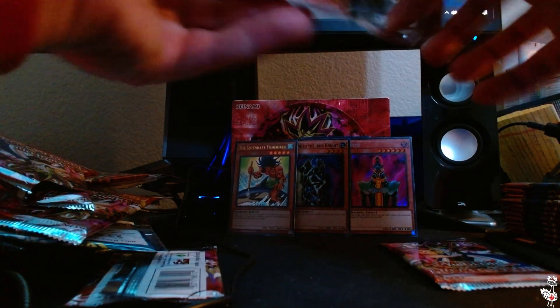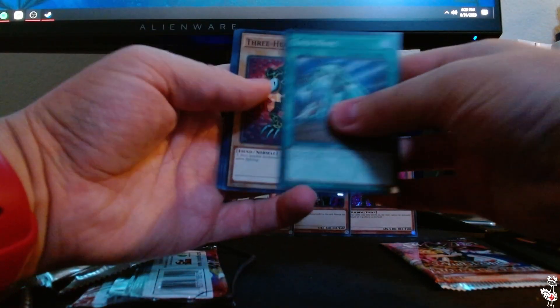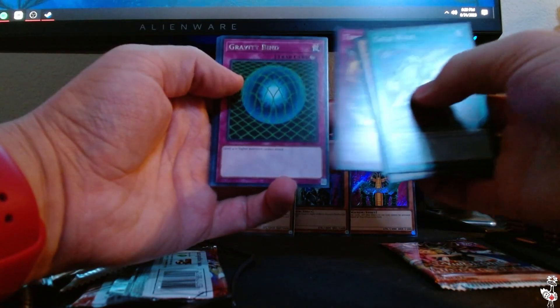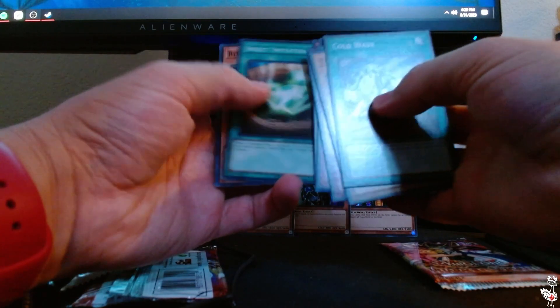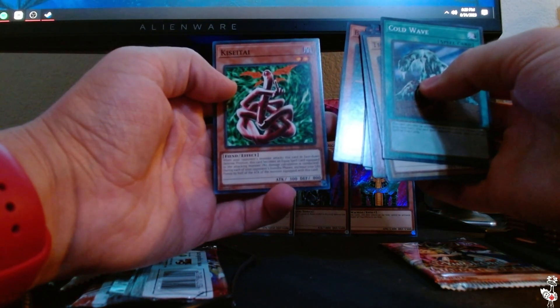Come on Buster Blader, Ultra Rare Buster Blader — that's what we need. Cold Wave, Three-Headed Guido, Burning Land, Time Seal, Gravity Bind, Deep Sea Warrior, Insect Imitation, Bite Shoes, and Kissetai.